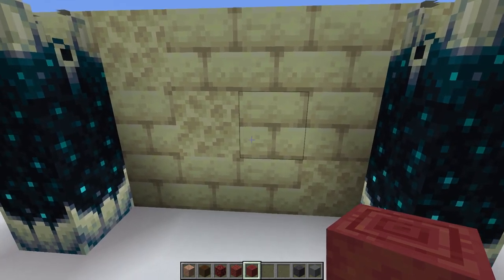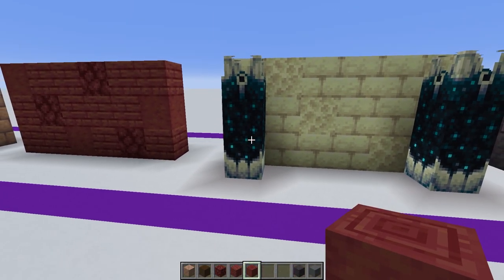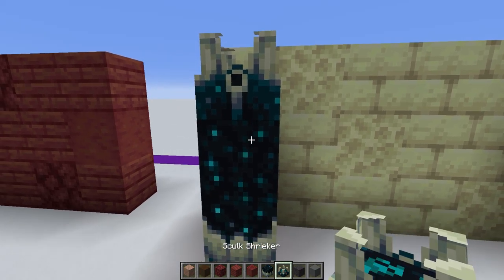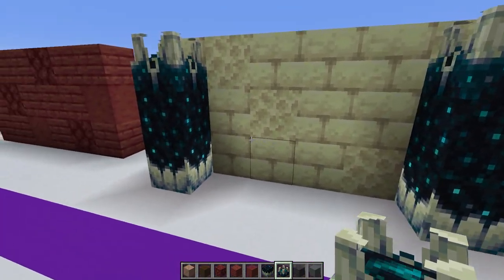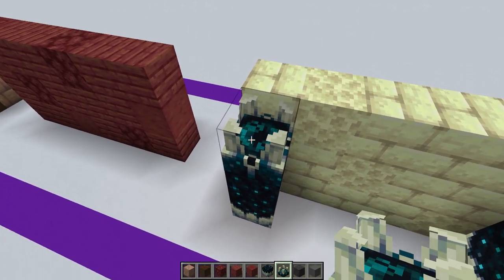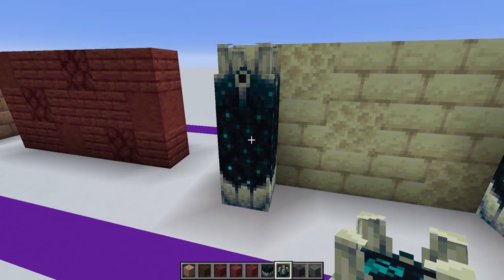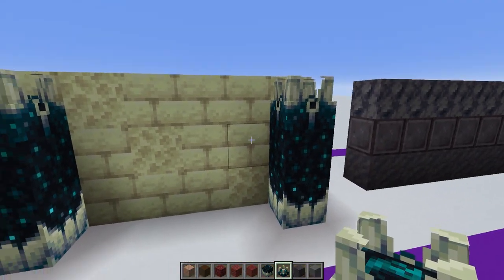Again, another one of these blocks — the end stone and the end stone bricks. Here I've made these lovely little columns: if you stack the skulk catalyst, the skulk, and then the skulk shrieker on top you can make these nice looking columns. Particularly if you look down on this from above, they've got that lovely texture on the top, and you can put as many skulk blocks in the middle as you want to make your pillars as high as you need.